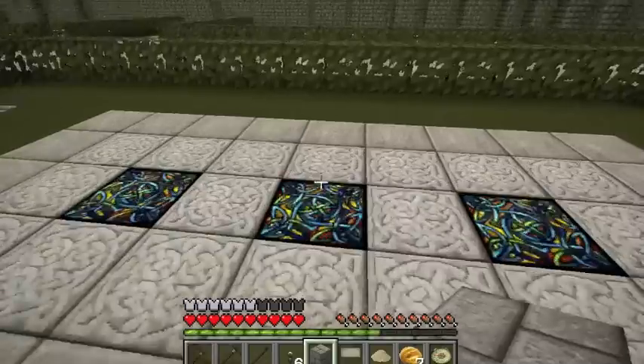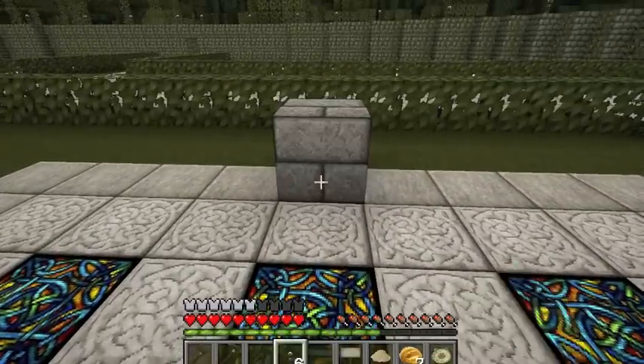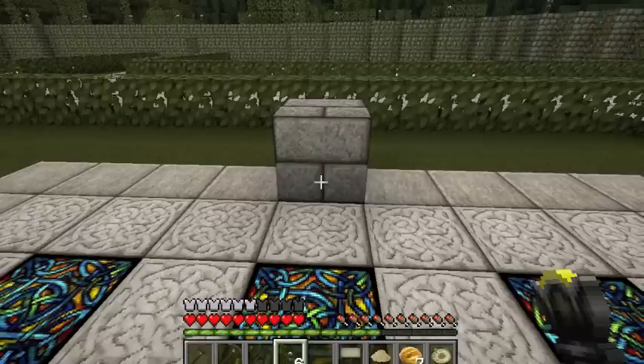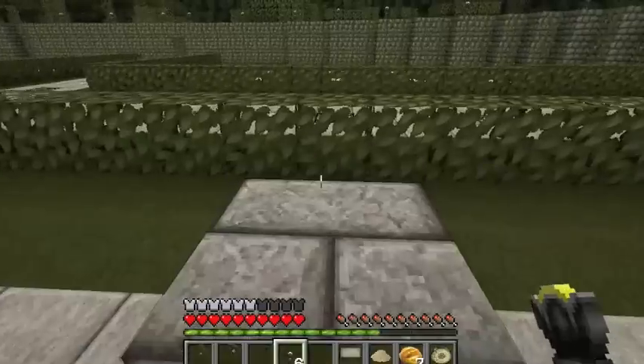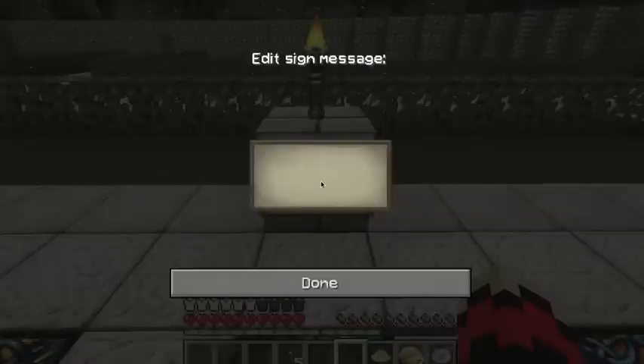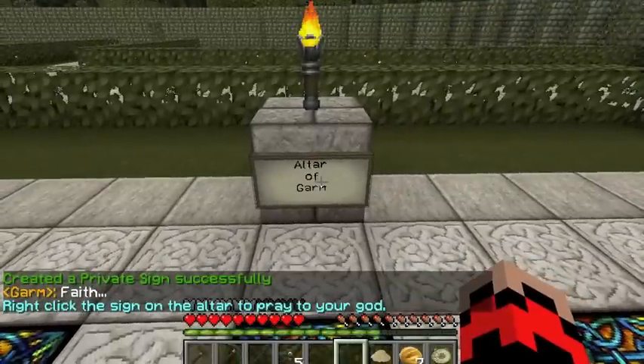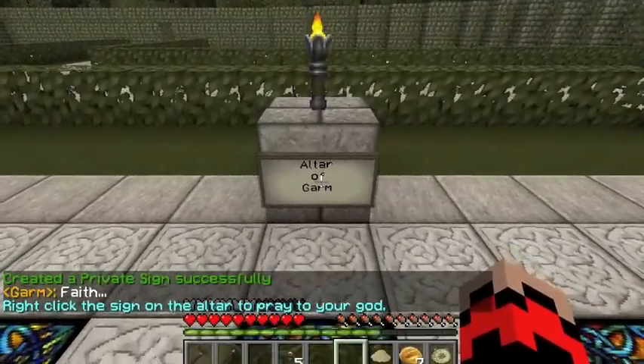I'm going to do it over here. The first thing you do is you put down a stone brick block. Then you put a torch on top, and then you put a sign on it and you just put the god's name. So, Garm. Boom. And then the name turns into 'altar of' and then the god's name.